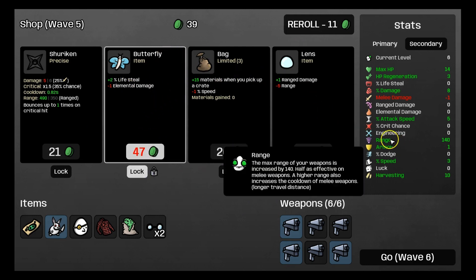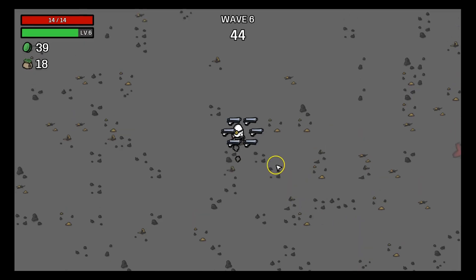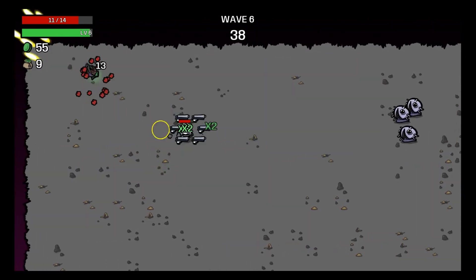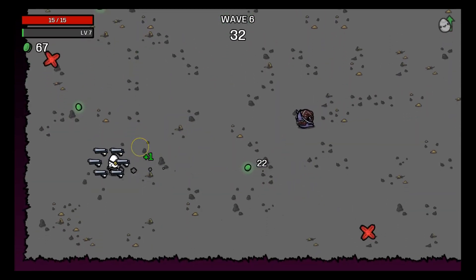I think we have enough range, so we can get minus 5 range and 1 range damage because we need to do more damage now. And those materials with the times-2 symbol are the ones you didn't pick up from last round — they give you double so you don't lose any.